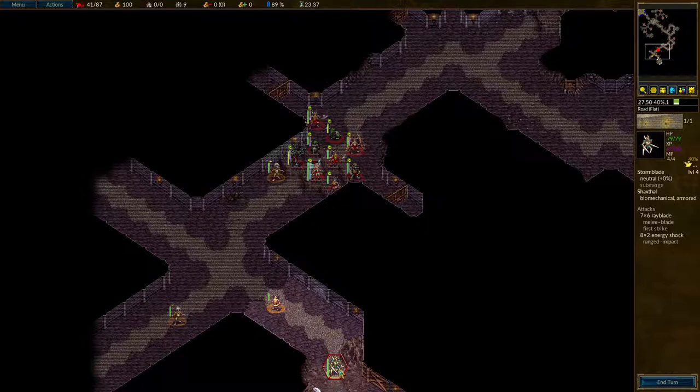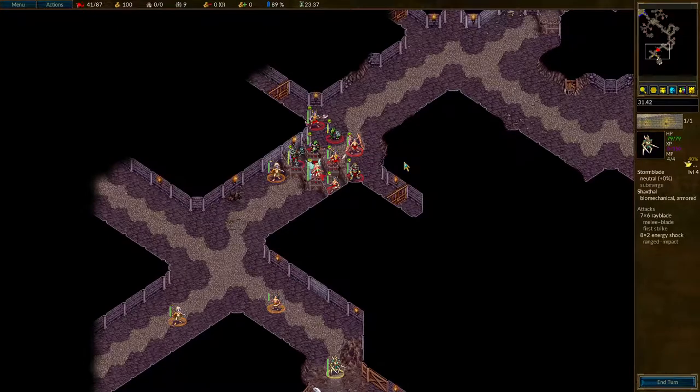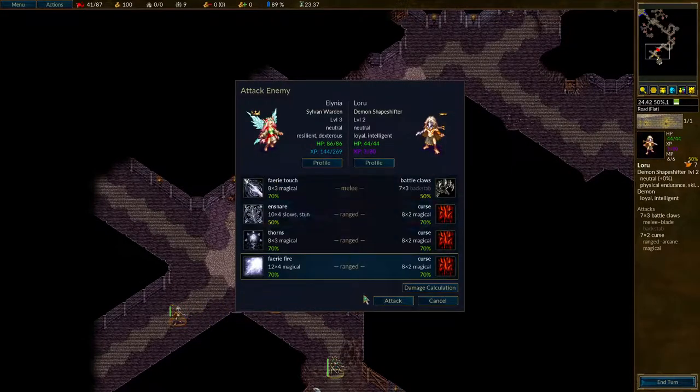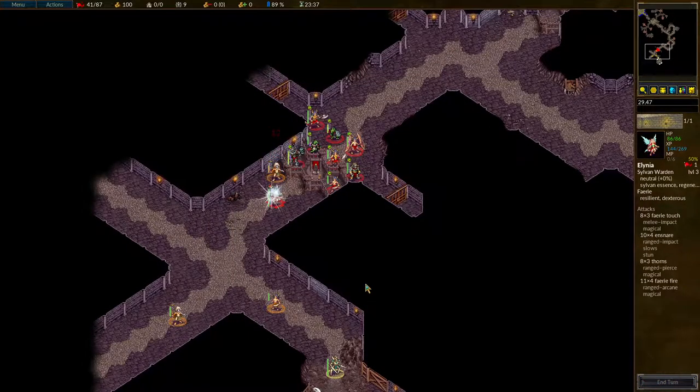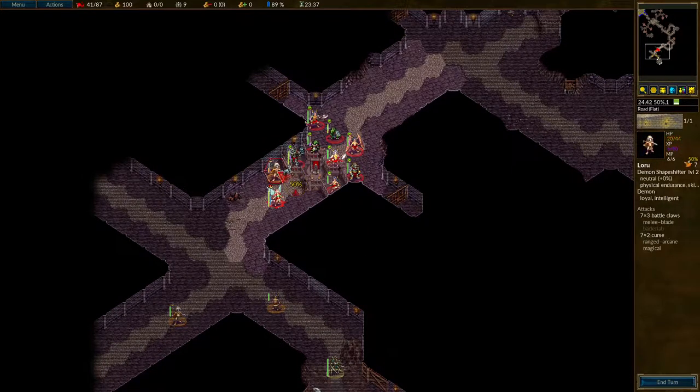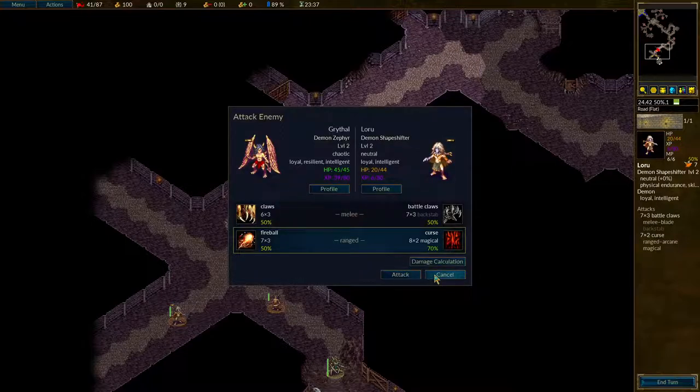So this thing is a stormblade — it's a level four drone unit which is biomechanical and armored. It has the rayblade ability — I believe I did see one of these once before. Okay, so the first person who's good at taking these guys out is a linear. If I go two steps further, then the other shapeshifters will come to attack me and so will this demon — that is okay, I am good with that. Alright, not too much damage. Chill damage isn't great against these guys.